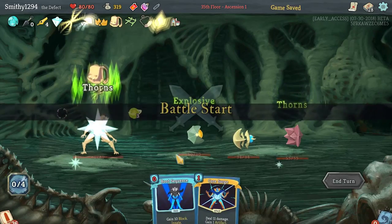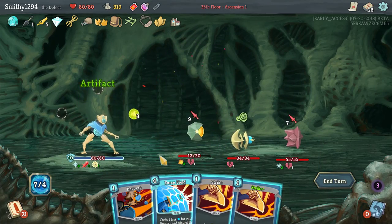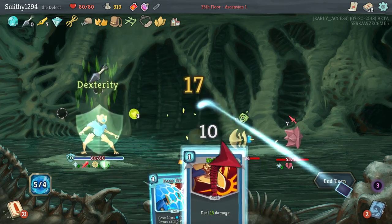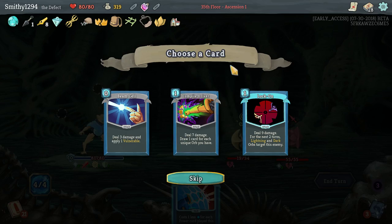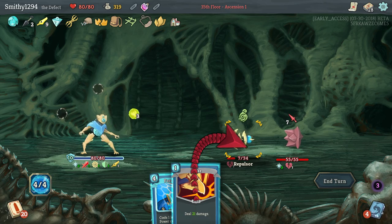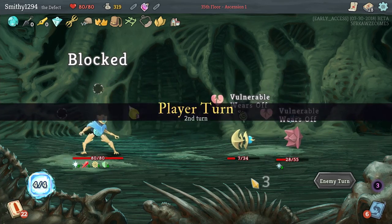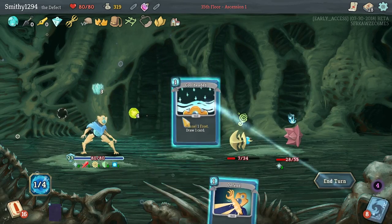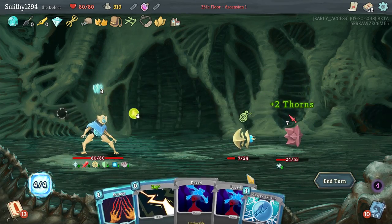Let's just go up this way. Should have definitely done that first but that's fine. So at the moment this is 7 attack for 1 energy. We've got all that block, but no attacks that turn.